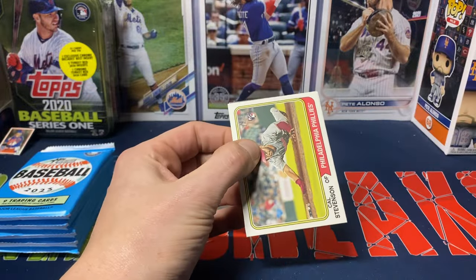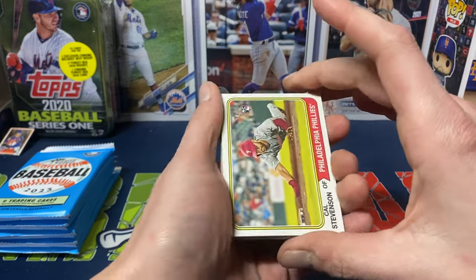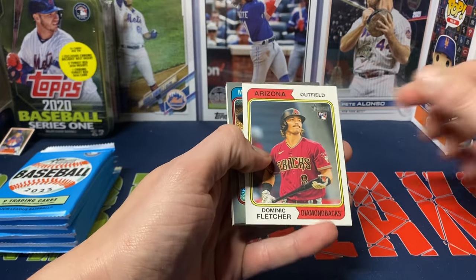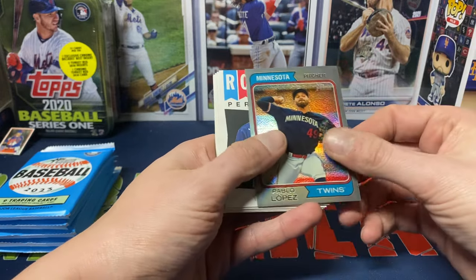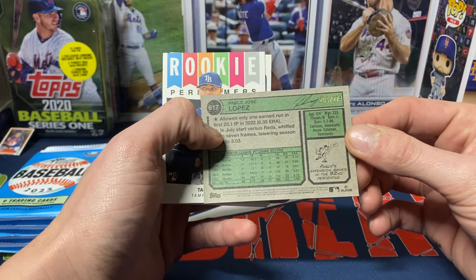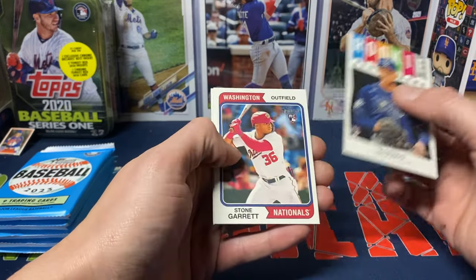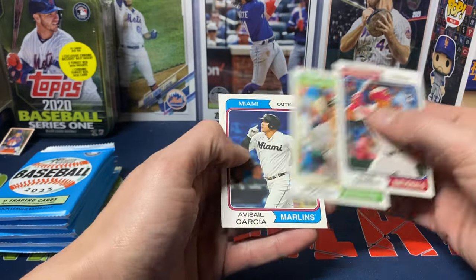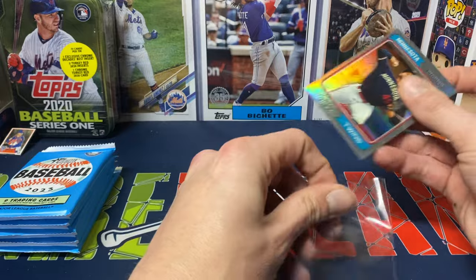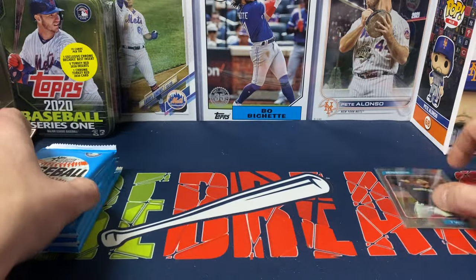The checklist is okay — if you get lucky with an auto or a relic it's always nice. We do get a chrome in this one. We got Cal Stevenson, Jose Hernandez, Dominic Fletcher, Twins' Pablo Lopez, and Taj Bradley Rookie Performers — that's not too bad. Pablo Lopez at 274, Taj Bradley Rookie Performers — not a horrible name. Stone Garrett, Brent Rooker, Avisail Garcia, and Mark Canha. Definitely curious to see how Bradley develops in the majors. Our first hit so far: Pablo Lopez chrome.